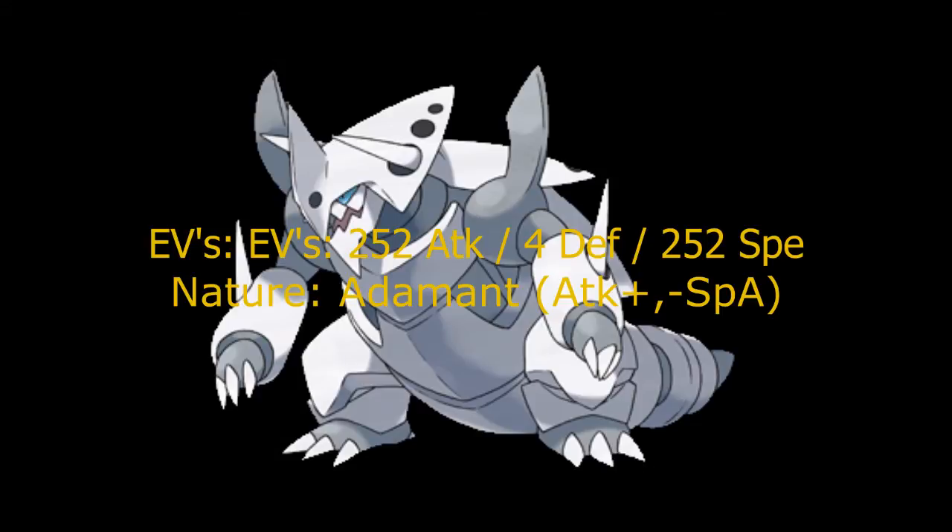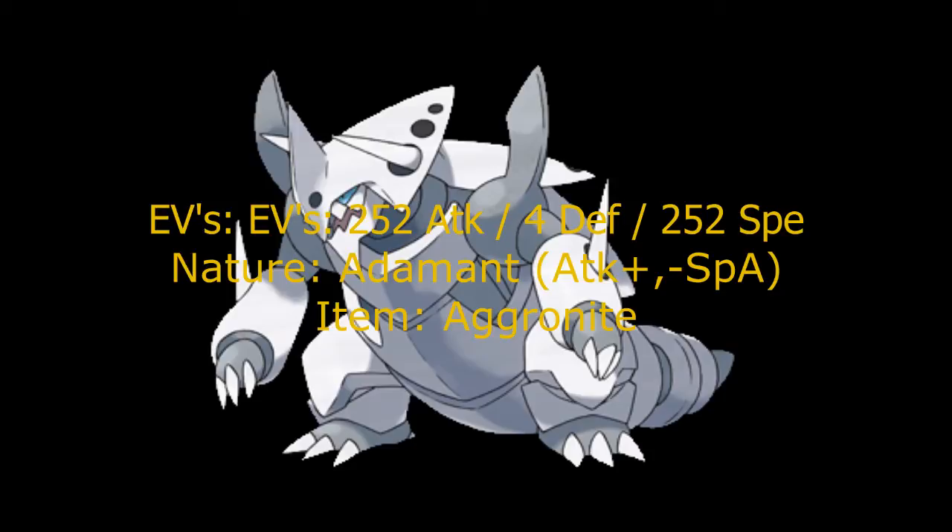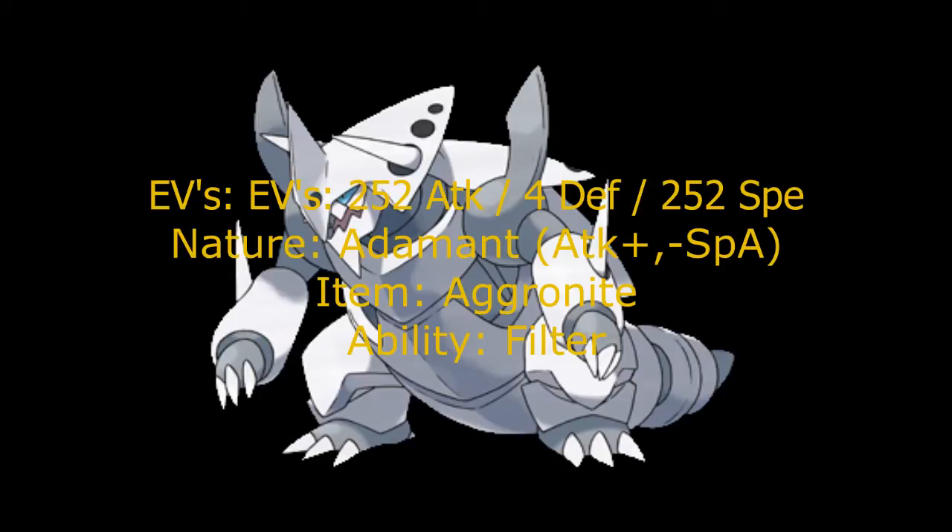Its nature has to be Adamant because Mega Aggron doesn't have that much of a good Special Attack, so obviously you're going to need as much power as you can get. In order to get a Mega Aggron, you have to give your Aggron the Aggronite, which you activate during battle. When it Mega Evolves, it gets the Ability Filter, which lessens the damage from super effective attacks.